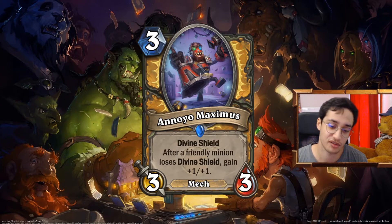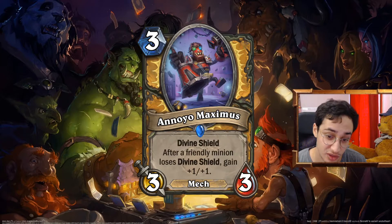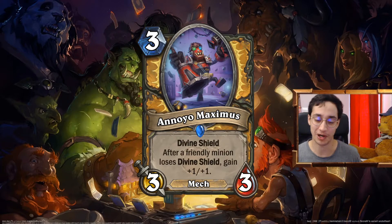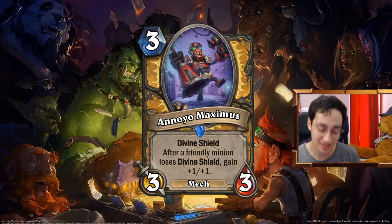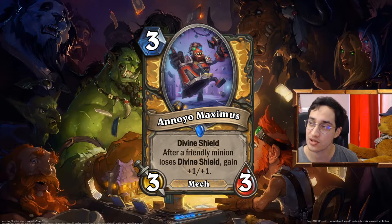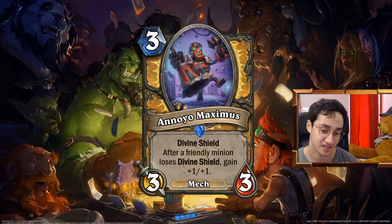The Annoyer Maximus: 3 mana 3/3 Mech with Divine Shield. Already pretty good. And after a friendly minion loses Divine Shield, gain +1/+1. I wanted a powerhouse for Divine Shield decks — this kind of Call to Arms Paladin that focuses solely on Divine Shield. I've seen some versions, but it lacks a good 3-drop that you could resummon from Raleigh, or just a good powerhouse on the early turns before Call to Arms. This is it. Maybe as a 3/2 it would have been more balanced, but I wanted to print this as a 3/3 — because it's in the name, it's annoying.